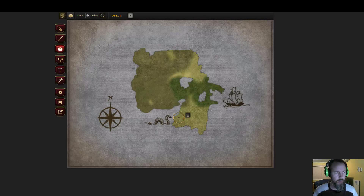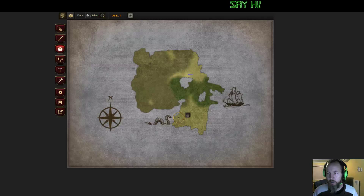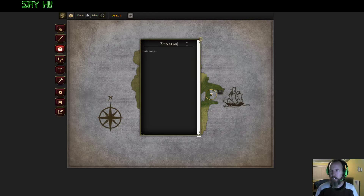Zolanar, are you there? If you're there, let me know, because I'm about to put in another place - I'm going to put in a city. I want you to name it. We're going to have a city here, right on the bay, and you can name the city. But why don't we just call it Zolanar? Yeah, I'm going to name a city after you. It kind of sucks how the name doesn't show up.